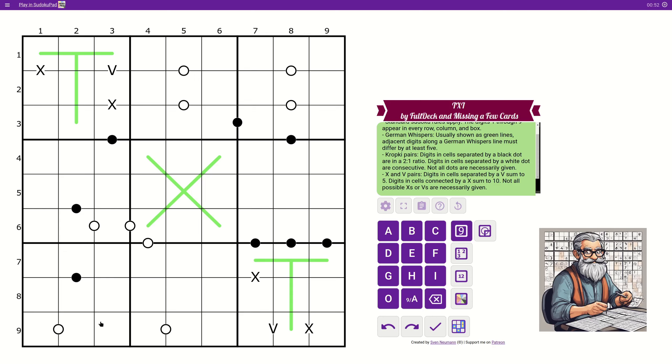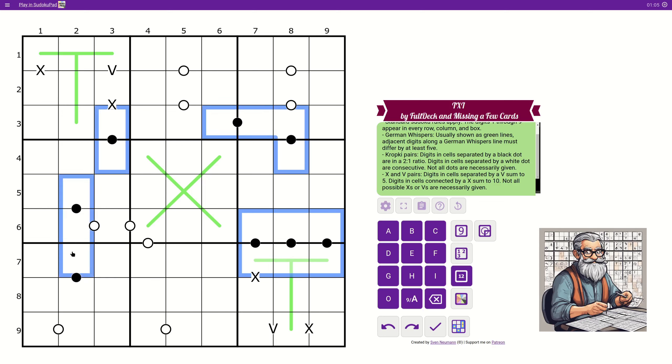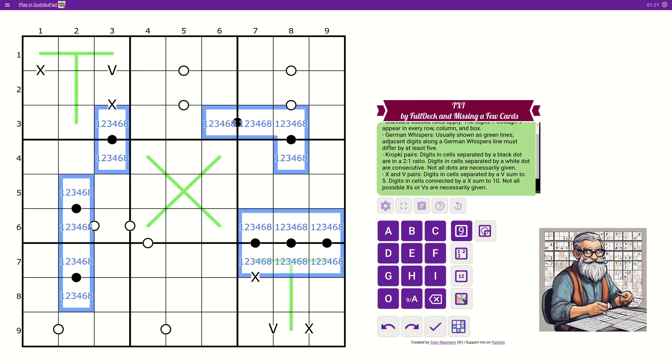Let's start by pencil marking all of the black dots — those are easy — and then we see what we can do with them afterwards. The black dot means the digits are in a two-to-one ratio, so in a normal Sudoku those could be one and two, two and four, four and eight, or three and six.